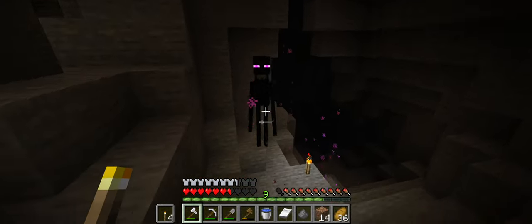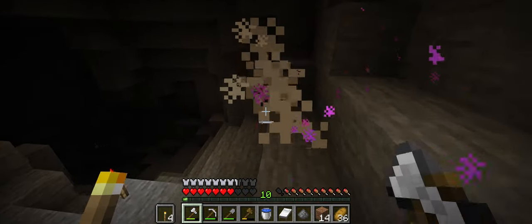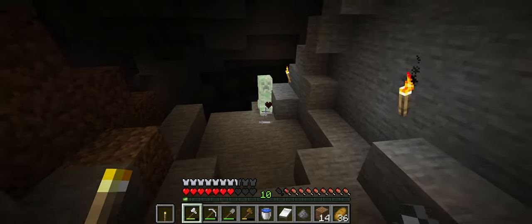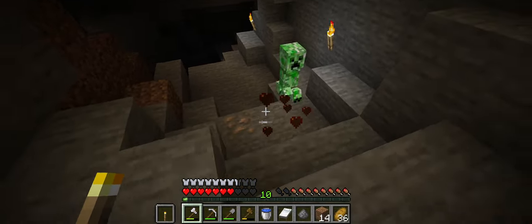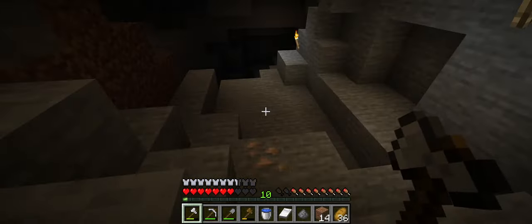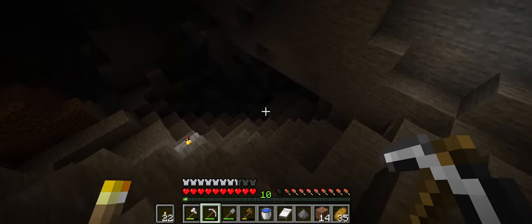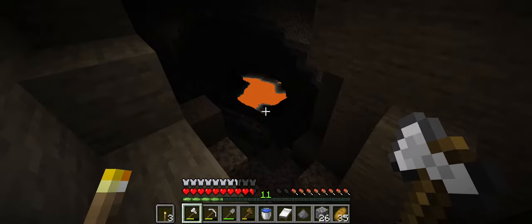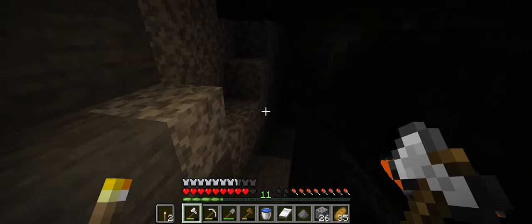Unfortunately no enderpearls for us this time. Another creeper surprises us around the corner, but no problem — we get rid of him and grab a nice bit of iron from the floor before continuing deeper. As we drop further into the cave we get our first glimpse at some actual lava, and our first look at the full depth of the cave — it looks absolutely massive.